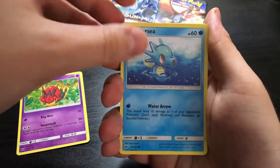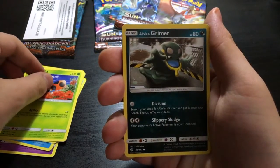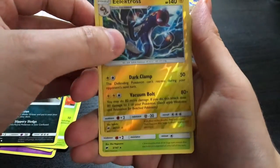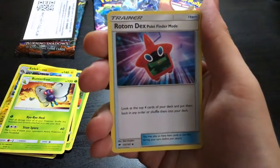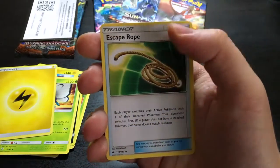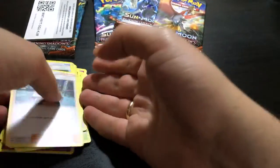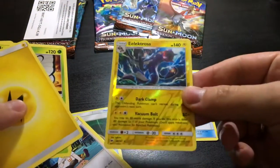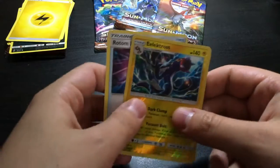Venipede. Horsea. Ladyba. Alolan Grimer. Reverse Holo — Electros. Nice. Next one is Butterfree. Energy card. Rotom Dex Pokéfinder Mode — oh, I like this card. And Escape Probe. And Sophocles. Not bad. We got Rotom, we got one Reverse Holo. Not bad. And these are completely random Booster Packs.